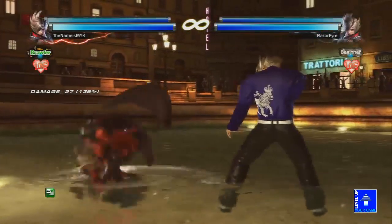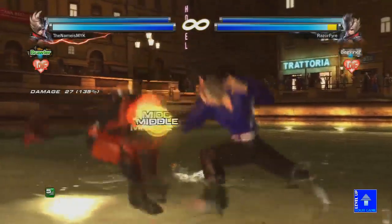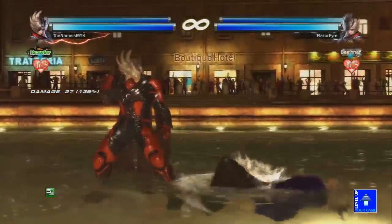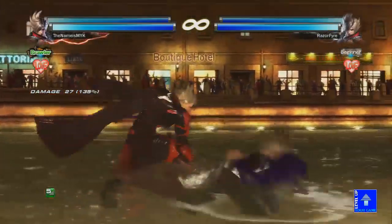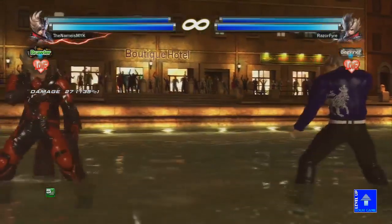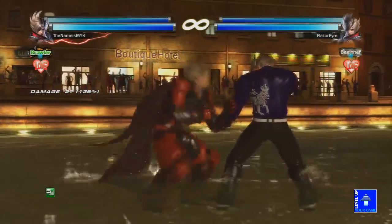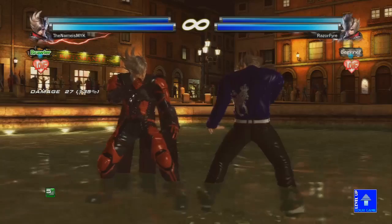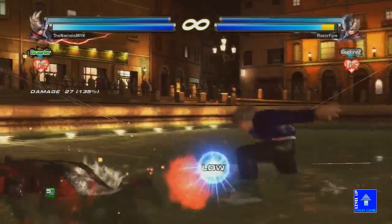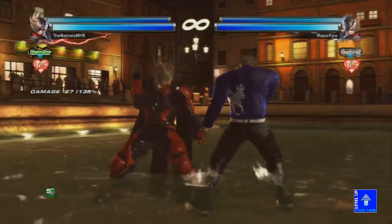Wait, did you say guaranteed? Yeah — Silent Entry 2 hits, and then you can get guaranteed down-1-plus-2. Silent Entry 2, then cross-cancel by tapping up real quick, then down-1-plus-2, guaranteed. That's pretty much all his options from his stances.